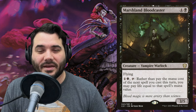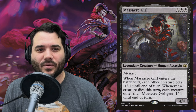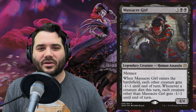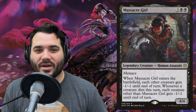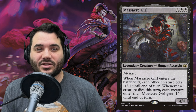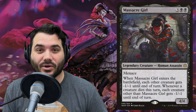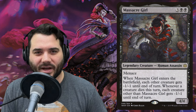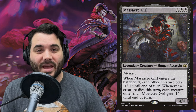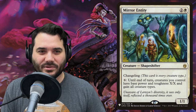Massacre Girl costs three, black, black — a human assassin, a 4/4 with menace. When it enters, each other creature gets -1/-1 until end of turn. Whenever a creature dies this way, each creature other than Massacre Girl gets -1/-1 until end of turn — exponentially growing into a board wipe if there are enough creatures out.